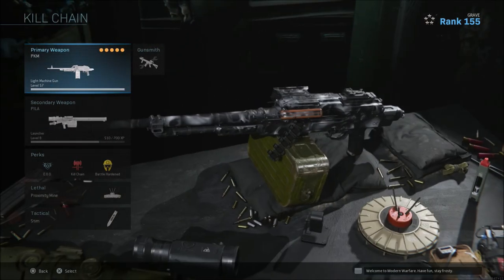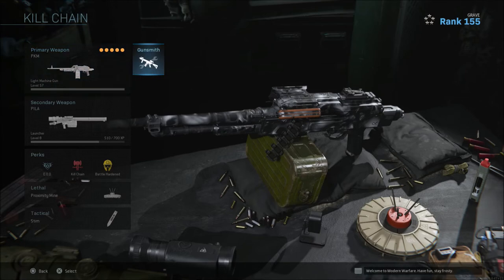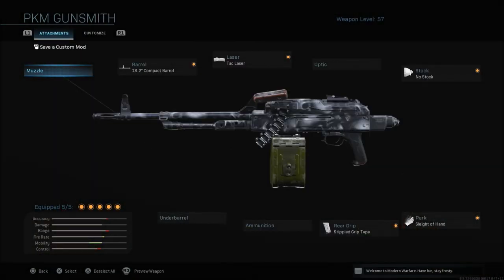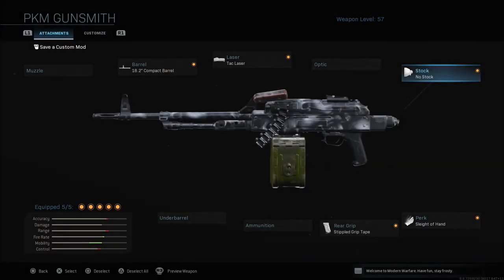The next class setup is more of a speed-oriented build. I wouldn't say run and gun, but you can definitely move around a bit quicker with this. The only issue is it's a little bit harder to handle the weapon. The weapon doesn't have a lot of recoil to begin with, but once you slap on a no stock attachment you start losing accuracy, losing control — you gain movement speed and aim down sight speed, but aiming stability and recoil control kind of go out the window. Luckily it doesn't have a ton of recoil, so you're not going to get a lot of recoil back from the no stock attachment.